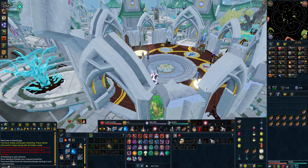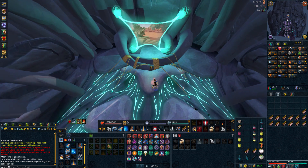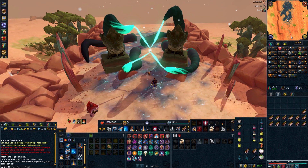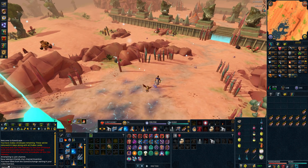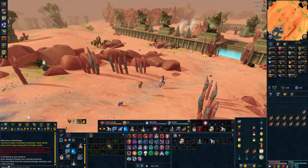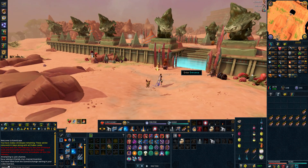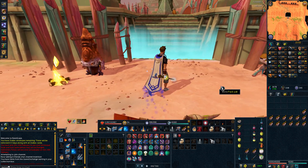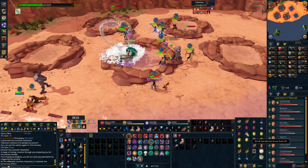You can run NXT on high settings at 1080p 60 fps with an i3 CPU and a GTX 460. Personally, I run NXT on ultra more smoothly than the Java client on max graphics, using an i7 CPU, a 4GB Nvidia GTX 770, and 16GB of RAM. There's an obvious difference — much smoother gameplay at a much higher frame rate.